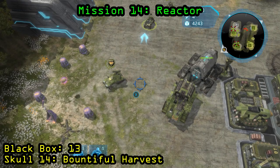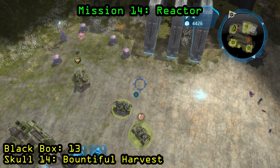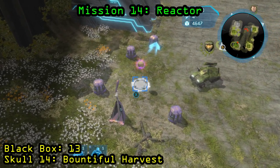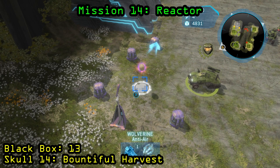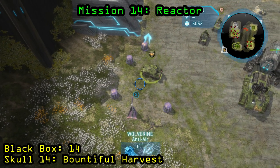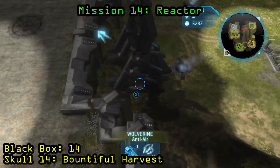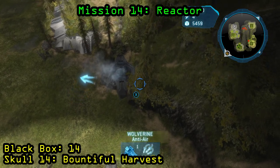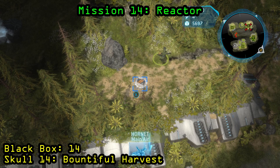Now we are on Mission 14, Reactor. I hope you brought your stakes because we need to kill 20 vampires in order to get the skull to spawn. Once you've killed 20 vampires, the skull will spawn in the northernmost corner of the map on the mid-level where the second-last base is that you can build — go ahead and pick that up. That is going to be the Bountiful Harvest Skull. For the black box, that is going to spawn in the southwestern most part of the map, and you are going to need a flying unit to reach this one as it is up on a little bit of a ledge. Make yourself a hornet or any flying unit and go ahead and pick up that black box.